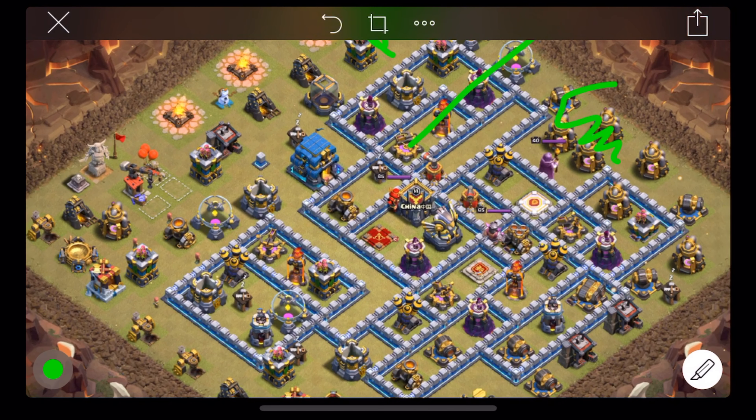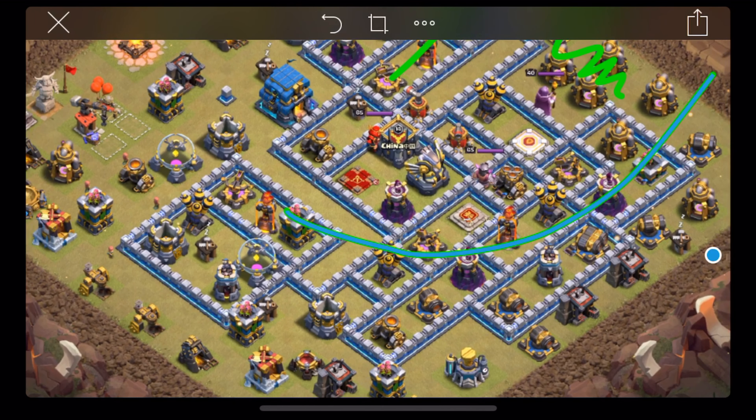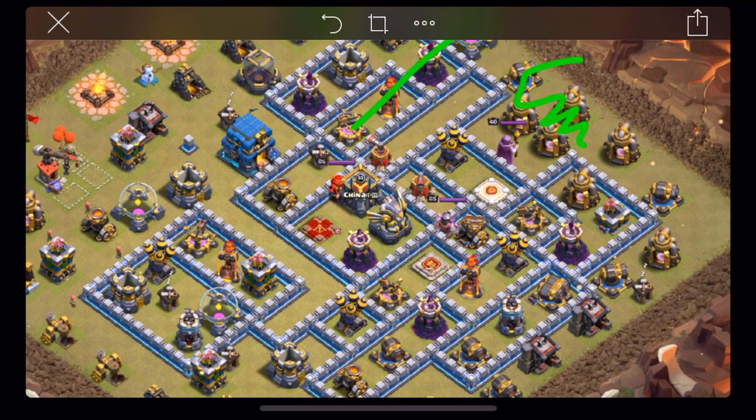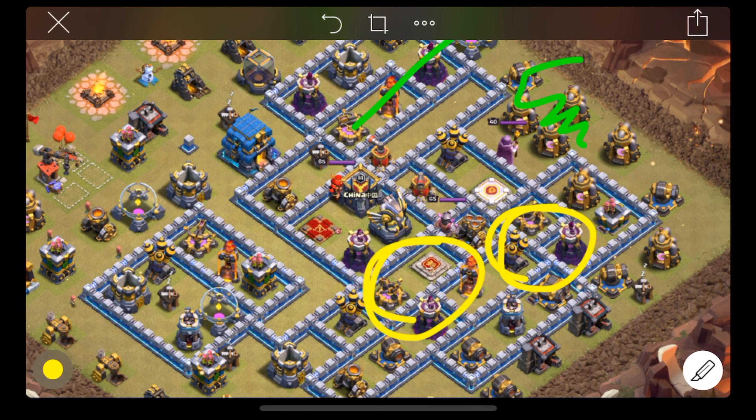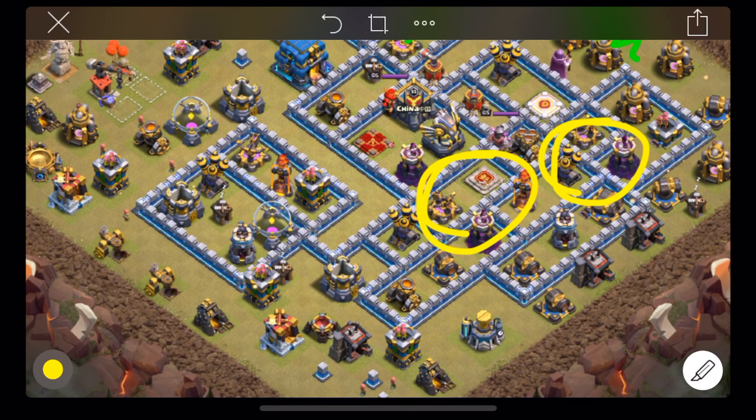Then I can start my hogs around this side. Looking at the hog pathing, I'm definitely going to need a heal right here and then another heal here as well. You've got those two wizard towers and infernos there, and the wizard tower and inferno here. If there are giant bombs in this channel I'll have to heal there, but if not I'll try to hold that heal to cover the bomb tower so my hogs don't come out two-thirds health.